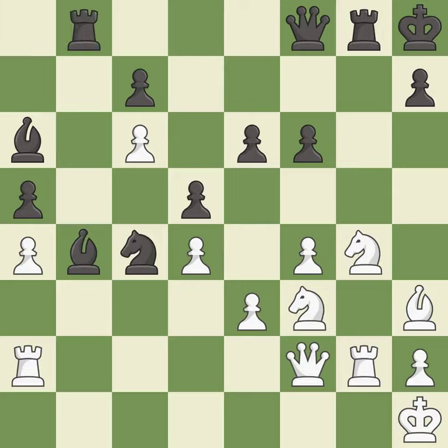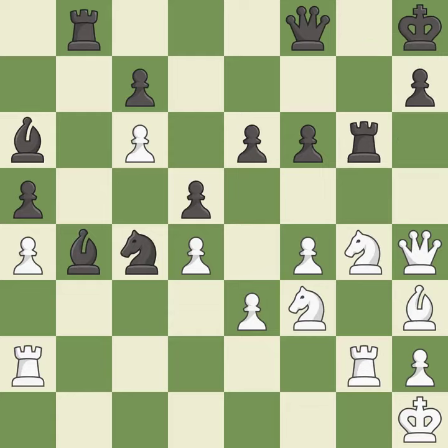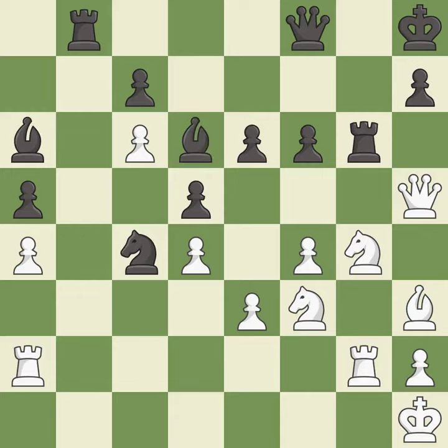There was only one good move in that position — it is a mistake. This connects the rooks, which helps them coordinate together in the future. This is the only move that works — it is a great move. There was only one good move there — it is a mistake. This threatens to reveal an attack on a pawn. Only one move worked there, and this wasn't it — it is a miss. This threatens to win a pawn — it is a miss.